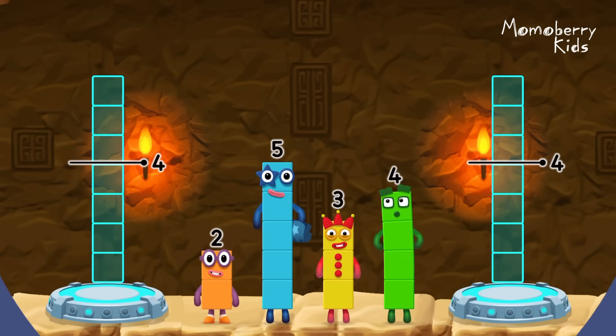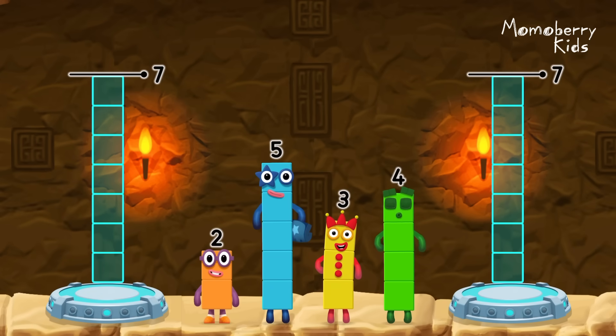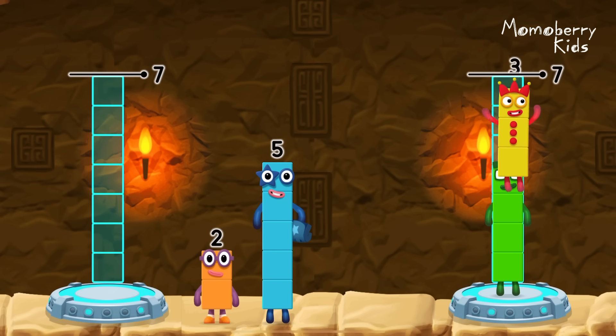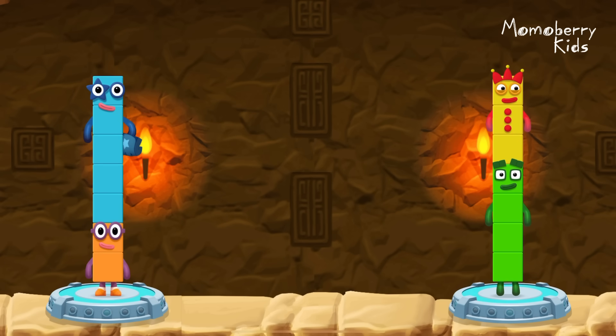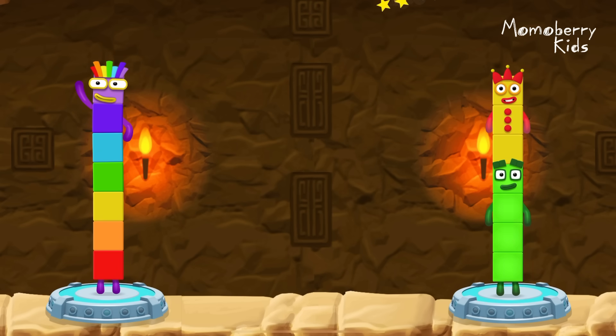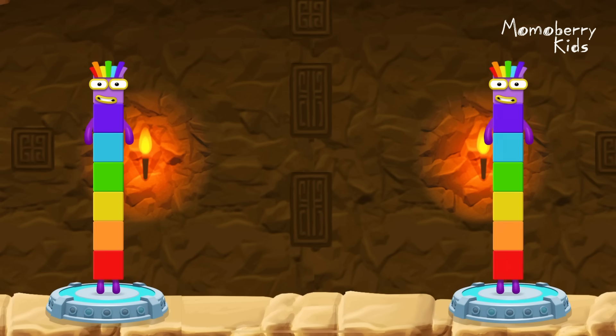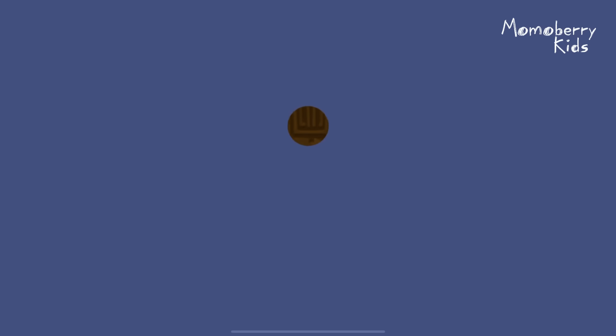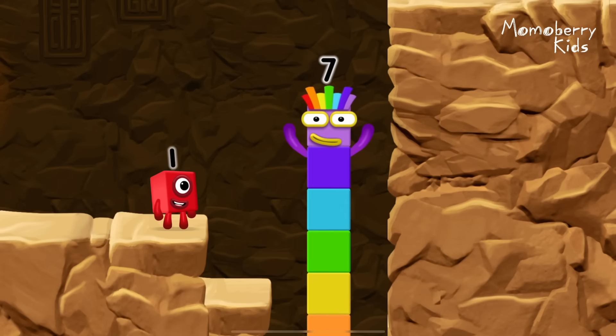Share the number blocks evenly to make two groups of seven. 4, 3, 2, 5. You solved it. 2 plus 5 equals 7. 4 plus 3 equals 7. 7 equals 7. I am seven. Excellent.